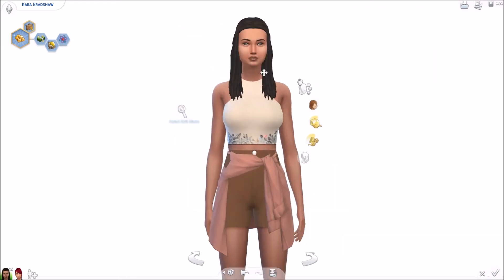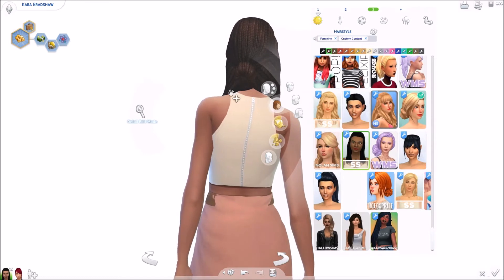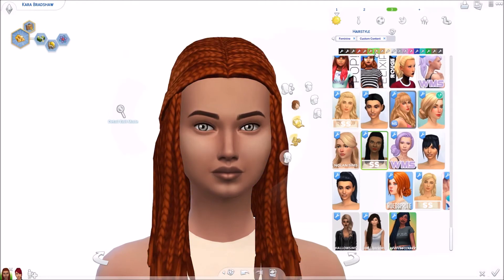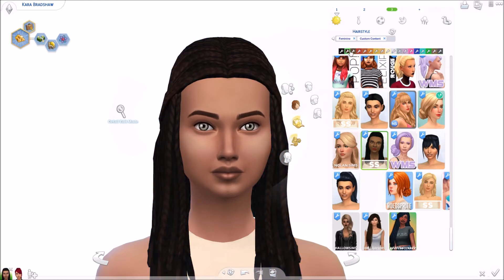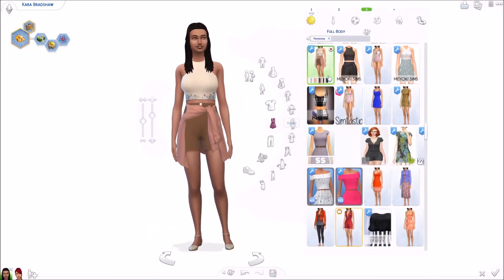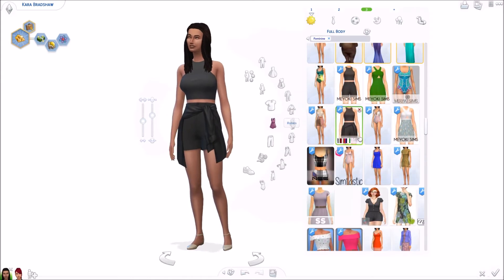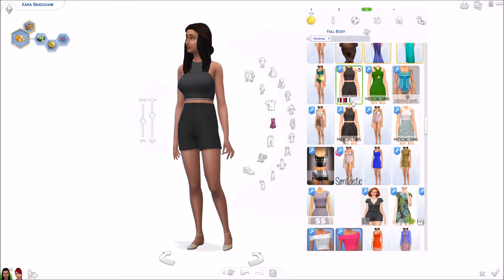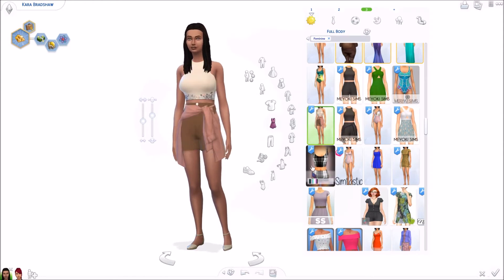This hair is by Simple Simmer as well. It's super cute braids that go into a low bun, with the hair splitting across onto the shoulders. It's fairly short but I think it's super cute. It just comes in EA colors. Next we have this outfit — it's a recolor of this original piece which is basically a crop top and shorts with a little jacket tied around the waist. There is also a version without the jacket.